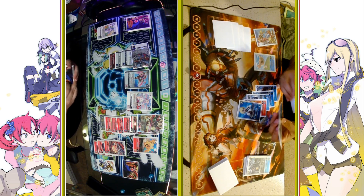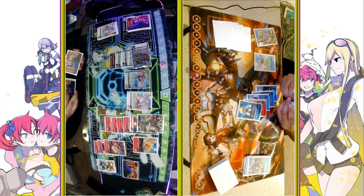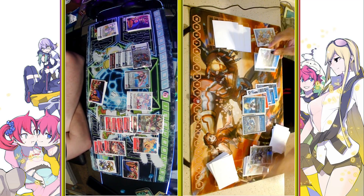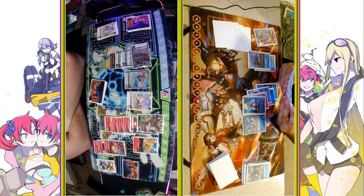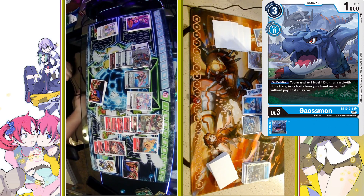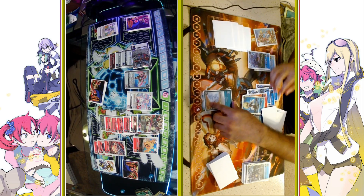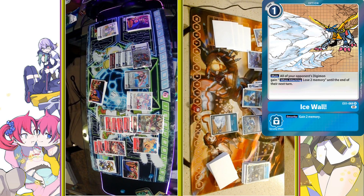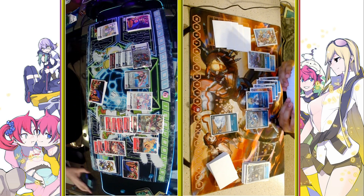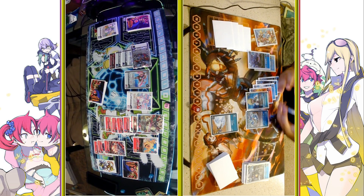Digicrossing MetalGreymon is really nice because you usually play him for 3 as opposed to 7, which is his usual cost. But that's okay, because we're just going to go Blue Memory Boost, revealing a Gaussmon, Digivolving that, and then potentially being able to do something here. But we do have to face down six Digimon. We are just going to Ice Wall, putting our opponent to 1, therefore guaranteeing they won't be able to close out lethal.